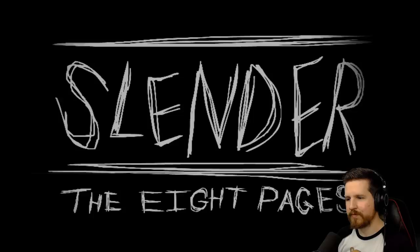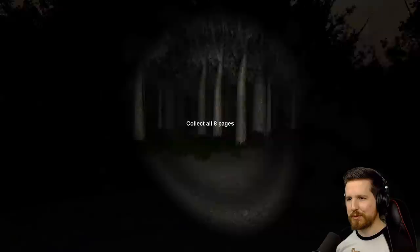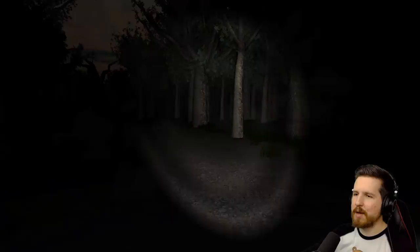So this was originally titled Slender, but they added the eight pages subtitle to differentiate it from other Slender games that came out shortly thereafter. Collect all eight pages. This is so simple. It was made in Unity. The typeface, I believe, is PW Chalk. I knew that people were going to ask.